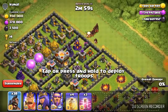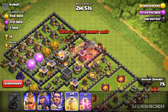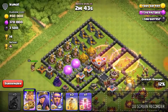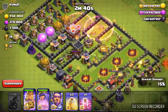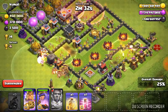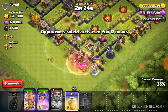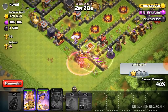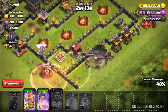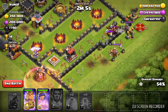I'm gonna attack from here and drop them all. Spells placed - they're all going in there and they're gonna take out this thing and get all these buildings. Oh, my guardian's about to die - another giant bomb! This guy's got giant bombs all over his base. Jump that heal spell, let them all do their thing. I'm guessing this is gonna be a three star because that's the way it's looking.